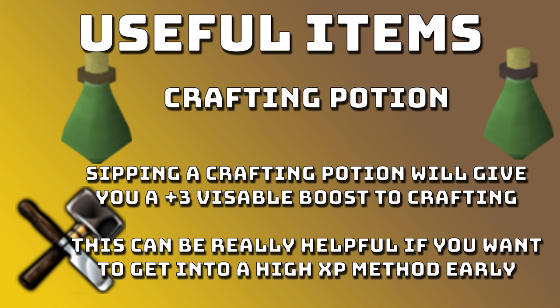Another item is the Crafting Potion. Sipping on a crafting potion will give you a +3 visible boost to crafting, meaning it can boost you up 3 levels. So if you really want to get to that next tier and do that next thing earlier, you can use a crafting potion to get you there.